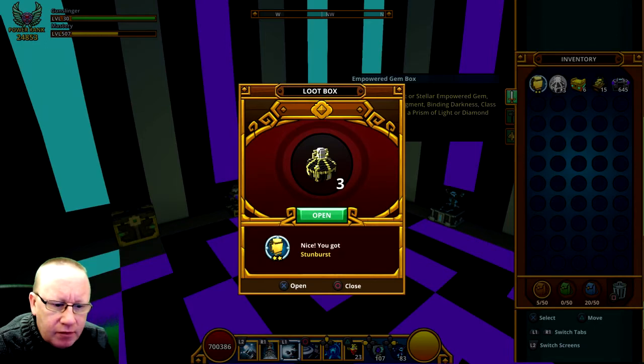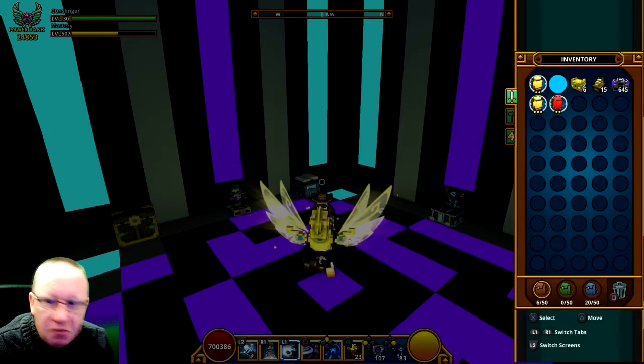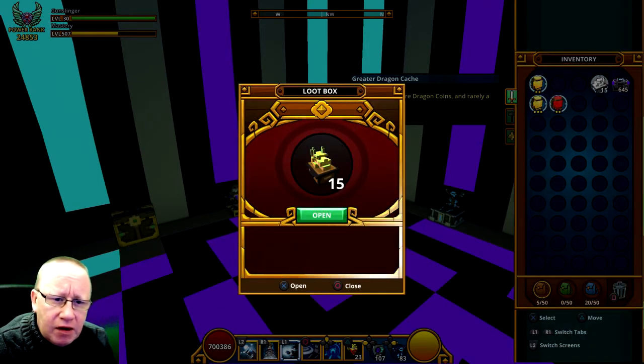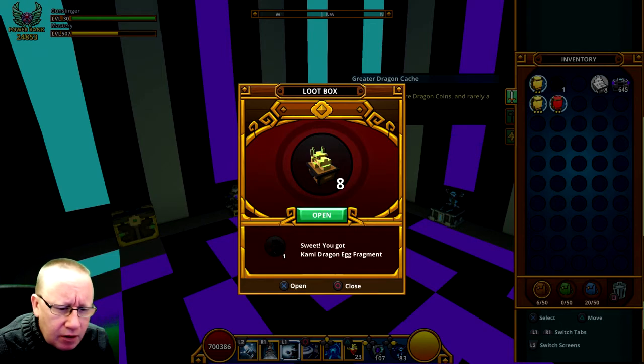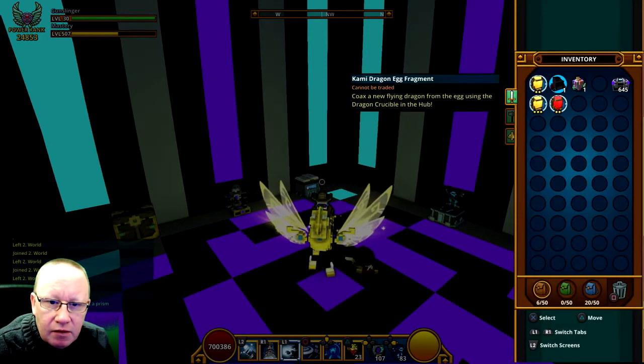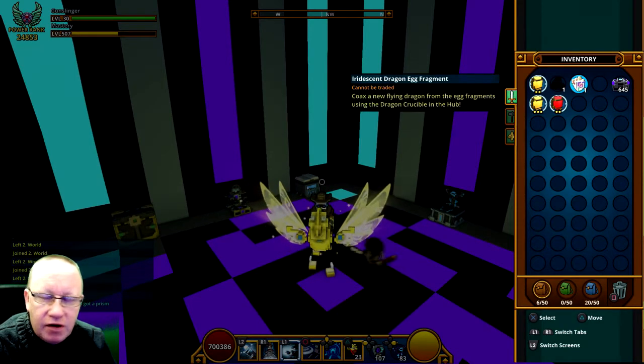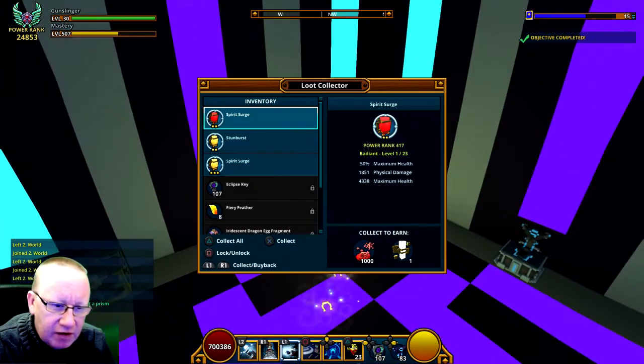Bit of Flux, nothing good out of that. Let's have a look at that - 12 Wonder, nothing but Fragments. Dragon Cachet, the greater Dragon Cachet, let's see what we get - ten, ten, ten, ten, ten. Akami Dragon Egg Fragment. Couple of Egg Fragments but I've already got those Dragons anyway, so everything goes in the Loot Collector - in fact let's just Loot Collector.